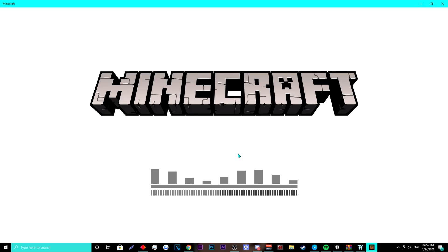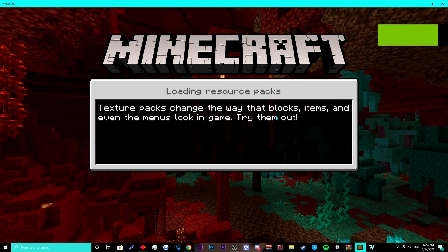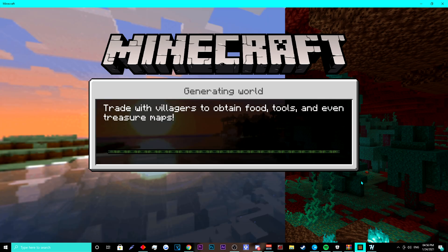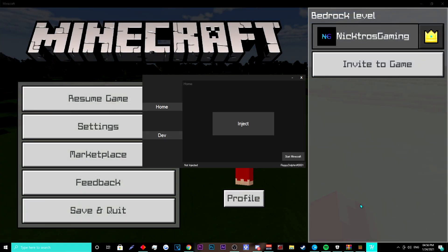While we're waiting for this to load up, please feel free to let me know if this video helped you by leaving a like, subscribing, or commenting down below if you need any help. For this next part, I do recommend that you put your Minecraft into windowed mode. Once in your world, you're going to want to hit pause, go to your injector, and click on inject.